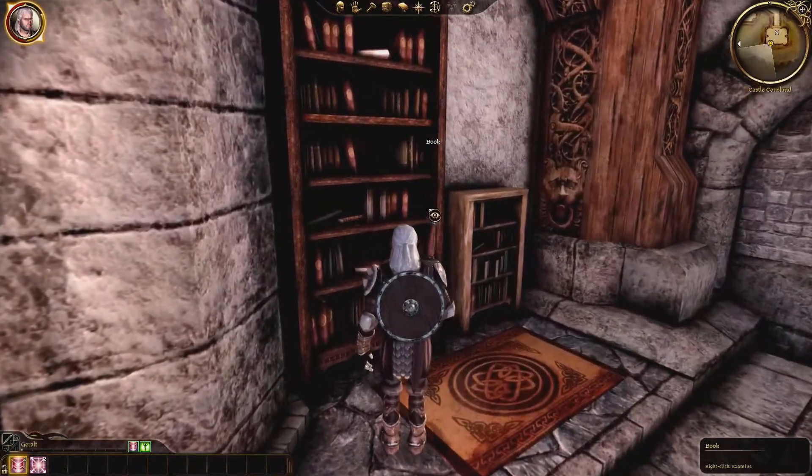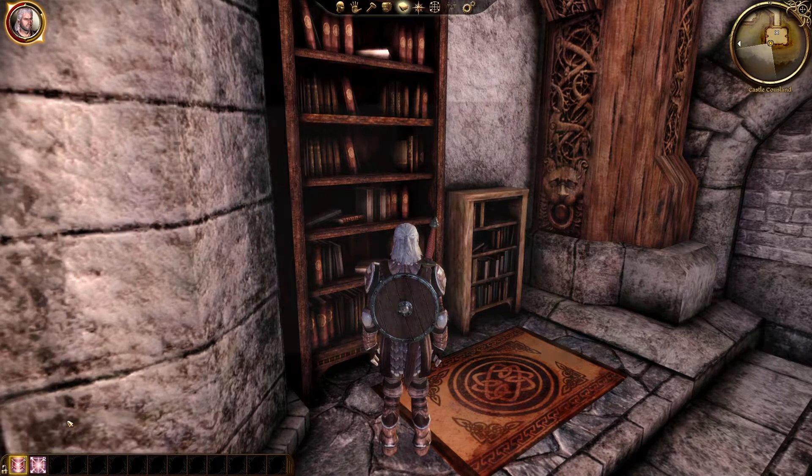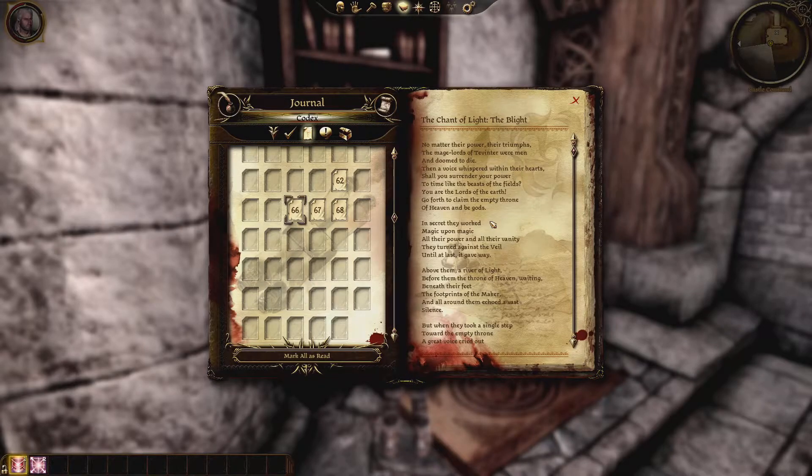Still in the chapel, on a bookshelf on the west side of the room, is a book which you can interact with to acquire the Codex entry, The Chant of Light: The Blight, with 50 experience points. Here we learn the origin of the first Blight — that the Tevinter Mages were tempted to be immortals and were then violently cast out to be the first darkspawn, who grouped up together for an attack on the surface world and thus were called the first Blight.